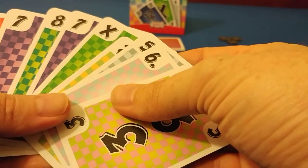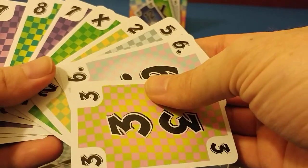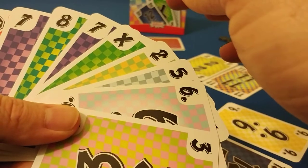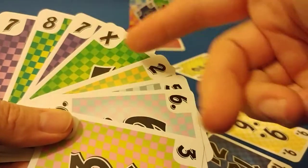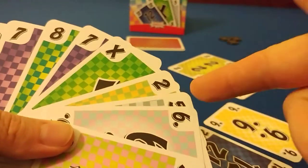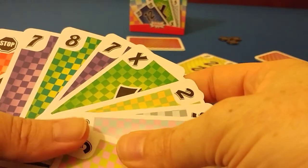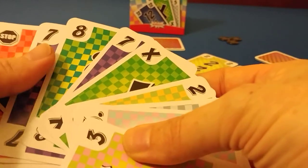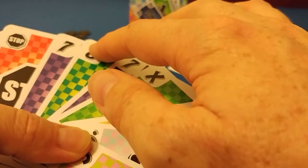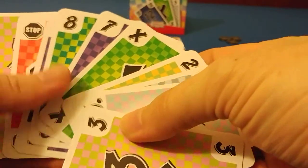What beats a pair is a run of three — so six, seven, eight would beat a pair. If the eight was on this side of the X and it was seven-X-eight, it could still count as six, seven, eight. It's still a straight and doesn't have to be in numerical order — they just have to be together in your hand since you can't rearrange your cards. What beats three cards in sequential order is three of a kind — for example, seven, seven, X would be three of a kind.